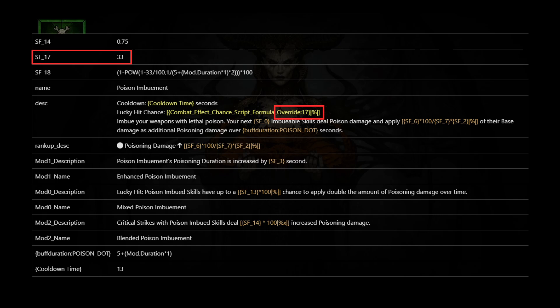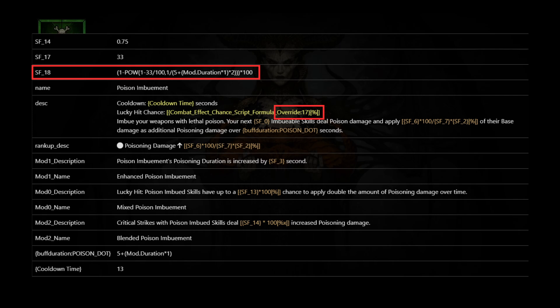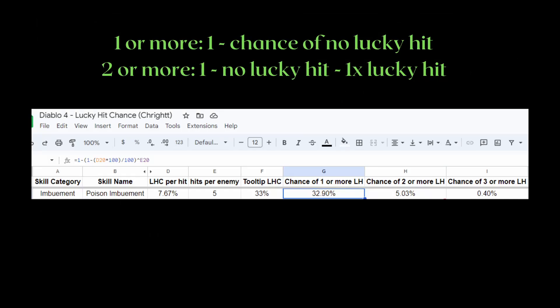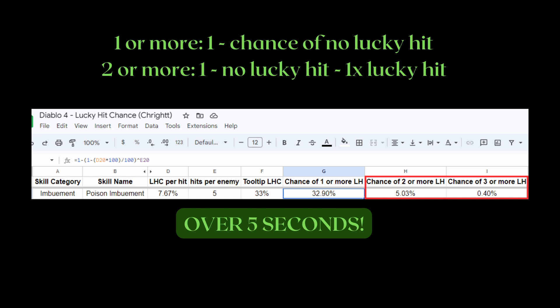But how did we arrive at 33%? This is actually 1 minus the chance of no lucky hits. For DOTs, you don't just divide 33 by 5 seconds to get 6.6% lucky hit chance per tick of Poison Imbuement. SF18 is the actual lucky hit chance per tick. Solving for this formula by substituting 0 for mod duration to look at the base Poison Imbuement, we get 7.697% chance. I made a spreadsheet for calculating LHC per hit using probability to double-check. The tooltip also leaves out the fact that you can proc more than one LHC on a singular target from a single cast of the skill.